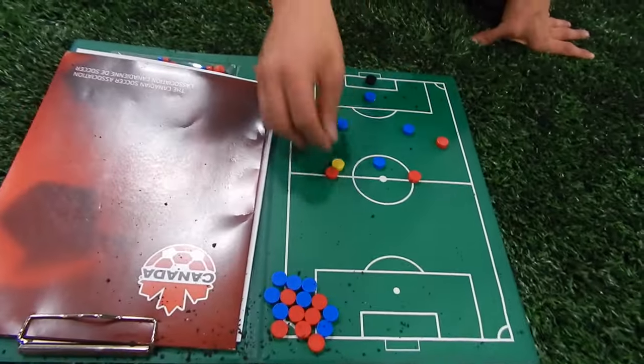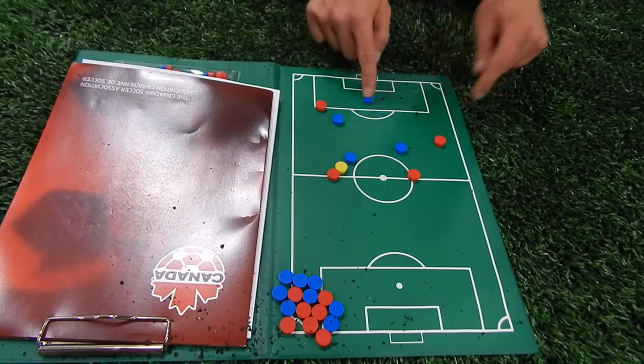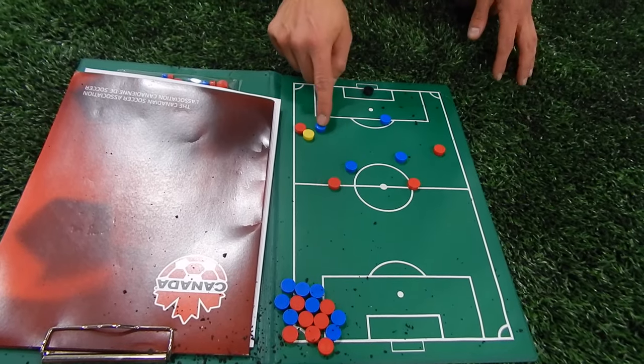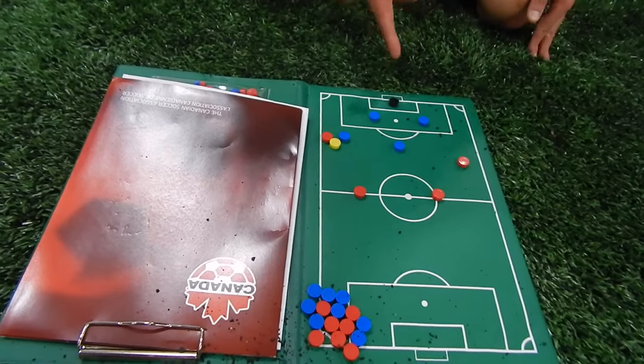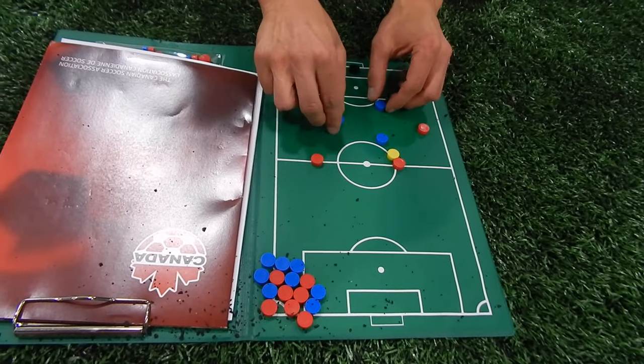You guys see the diamond? So whoever is closest to the ball gets there. These shift, this guy is the back of the diamond. If the ball comes out here, this guy is now the head of the diamond — that means this guy becomes the back of the diamond and we rotate like this. If the ball goes out here, he's the top, he's the back, we stay in the diamond like this.